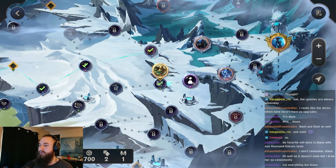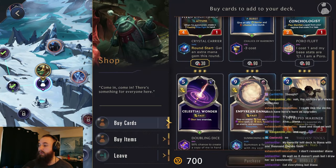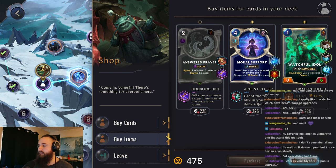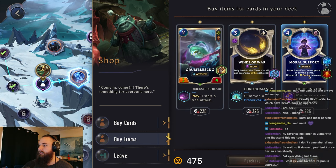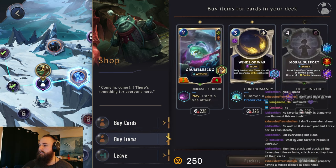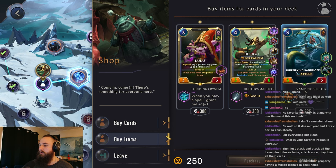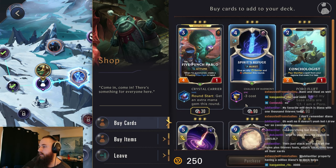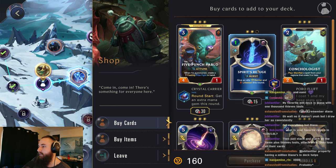Reduce cost by one, pretty good. Shop - one cost Spirit Refuge, not bad. Okay, we can get that. Doubling dice isn't bad. Let's do one more. Oh, we can't get the Allawi one anymore sadly. I don't think we'll get any of these... Well, one cost Spirit's Refuge, Life Steal, and Barrier. That's going to be really good.